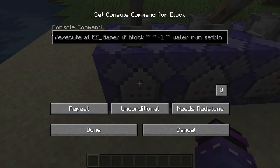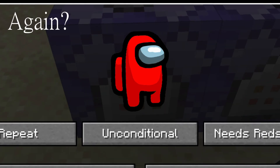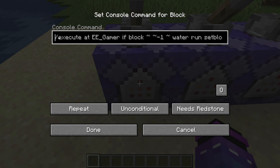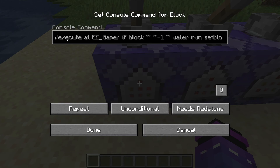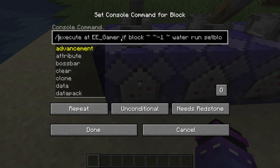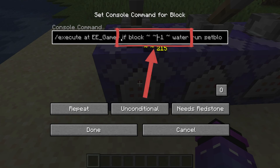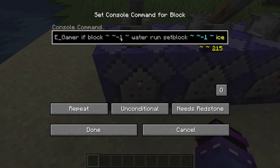So we've got this command, and it starts out with slash execute. We know what execute means — it means to do or process something. Well, it also means cut off somebody's head, but we're not doing that. We're processing a command in a special way. Slash execute basically makes a little if statement for us. So we're executing this particular command at the location of our player, and now we're making a little if statement that says: if block tilde tilde negative one tilde is water, then we run the following command — set block tilde tilde negative one tilde ice.